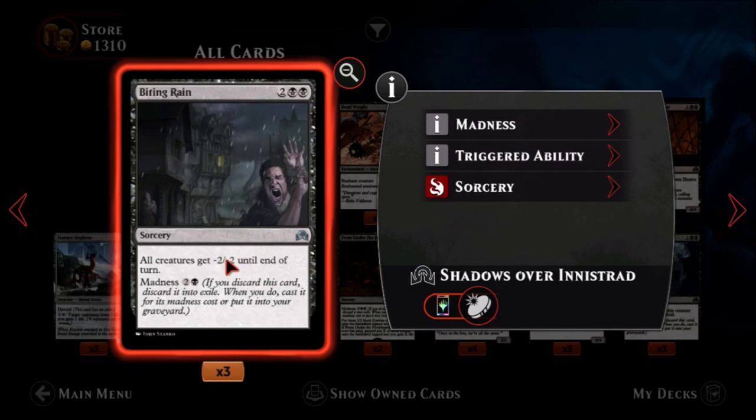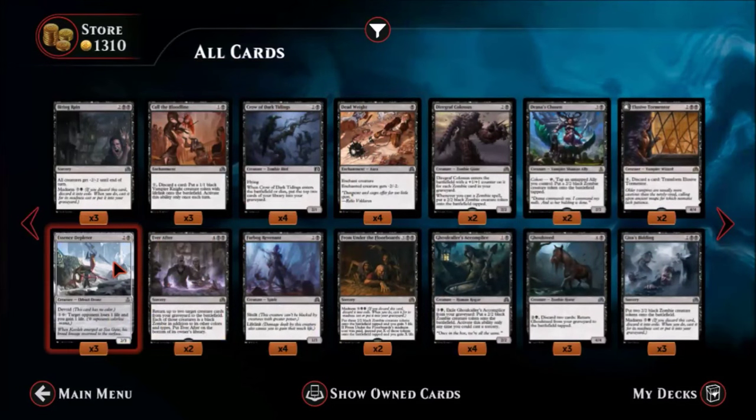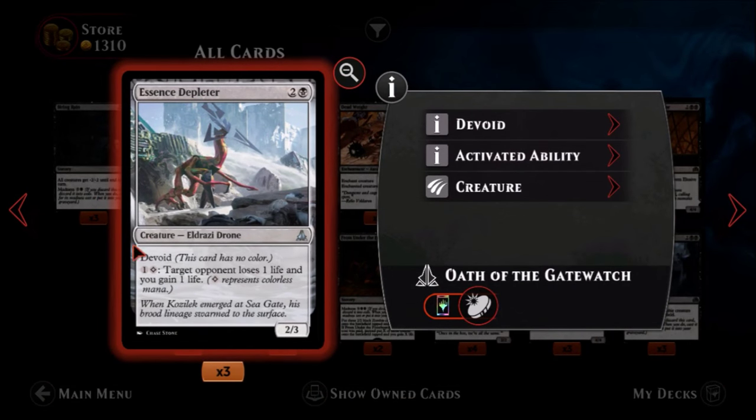Here we have Biting Rain — two black, two colors. All creatures get minus two minus two until end of turn, and you can play this for three if you discard it via madness. There was an old card called Infest — two black and one colorless — that had the same effect, and that was a very useful card. I personally think this is a decent card, slightly overcosted at full price, but for the madness cost it might be worth it. If you build the deck right around this, it could be really good.